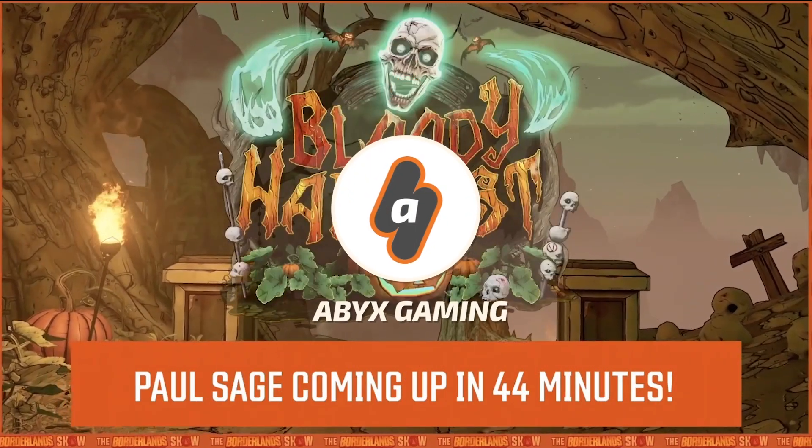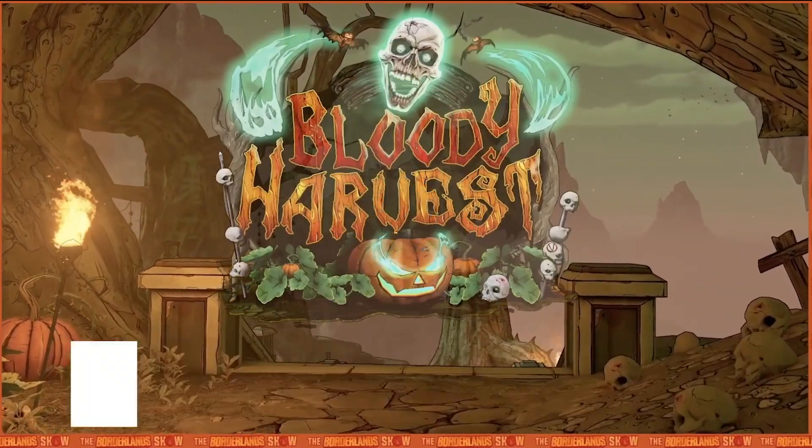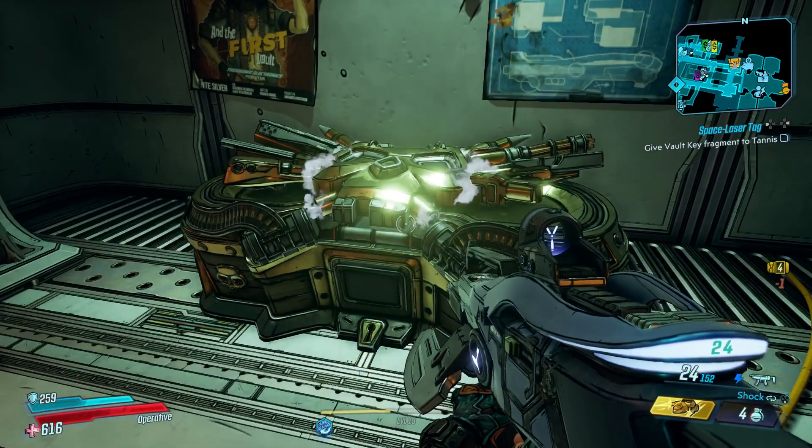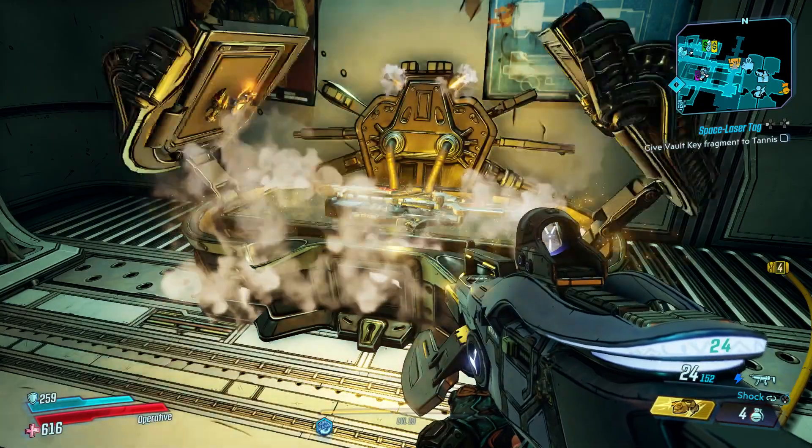Hey, what's up guys, it's Angel from Mabix Gaming, and today I am going to share with you a free shift code — the ones that will give you a golden key that you can use to open the golden chest in Sanctuary 3.